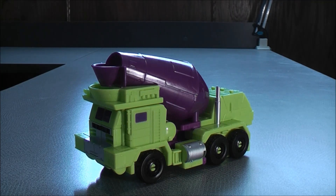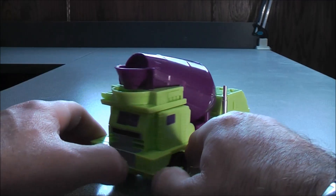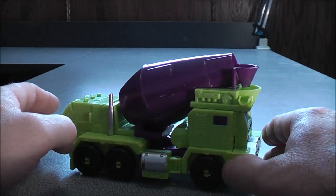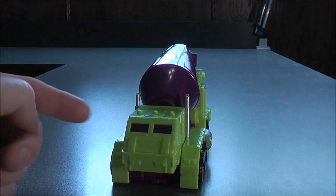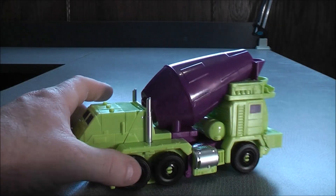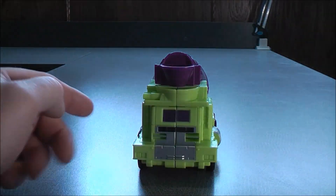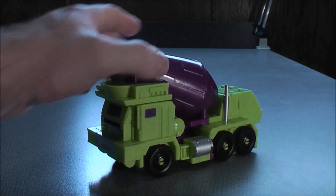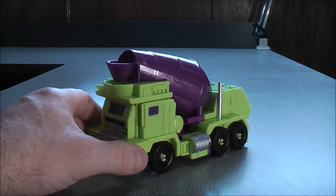So here we have Mixmaster in his vehicle mode. He does have a green and purple paint scheme. He does have some purple detail for the side window, some purple detail for the windshield, some purple detail for the other side window, and a little purple detail towards the back. He has some silver details for the gas tank, some more silver details for the bumper, some black details for the grill, and a little bit more silver paint details for the other side of the gas tank.